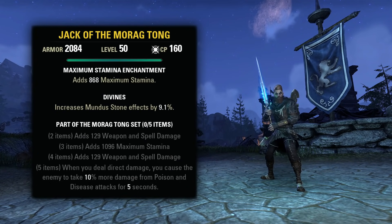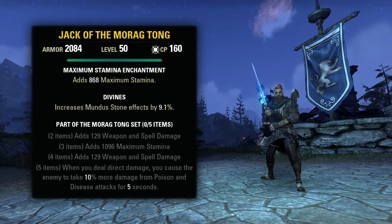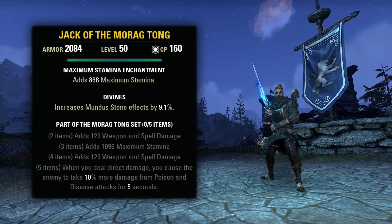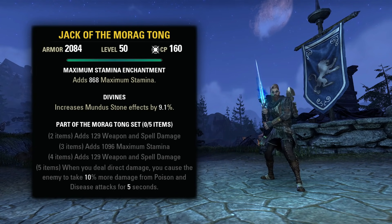This is a medium set that you can pick up from the Bruma Vendor in Cyrodiil or purchase off of a Guild Trader. It gives weapon and spell damage, max stamina, weapon and spell damage, and then the 5 pieces: when you deal direct damage, you cause the enemy to take 10% more damage from poison and disease attacks for 5 seconds. And this doesn't have a cooldown on it — you can just keep refreshing it.